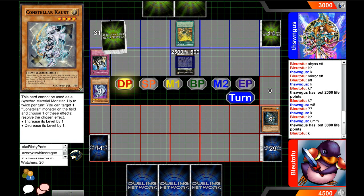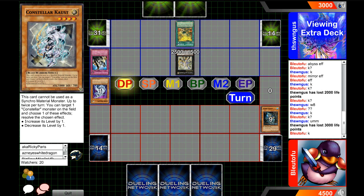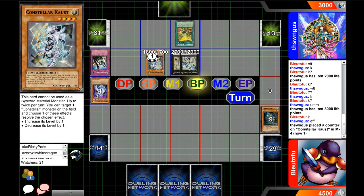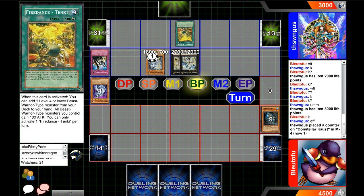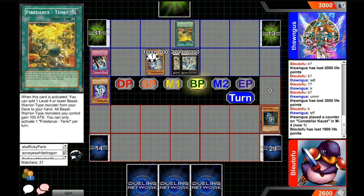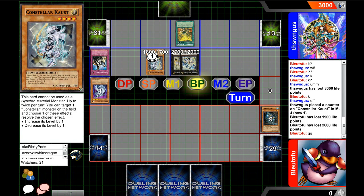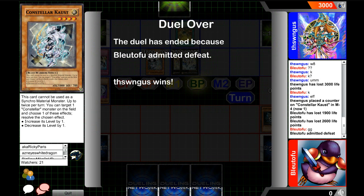So you can still have cost. I haven't seen this card before. Can't be used as Synchro Material Monster. Up to twice per turn, you can target one star monster on the field and activate one of these effects — wow, that's pretty good, that's pretty interesting. So playing the blue, playing Super XYZ deck — that's a really cool card. Fire Dance Tenki, okay. So this is all only Beast Warriors. That one counts as Beast Warrior — that was interesting.